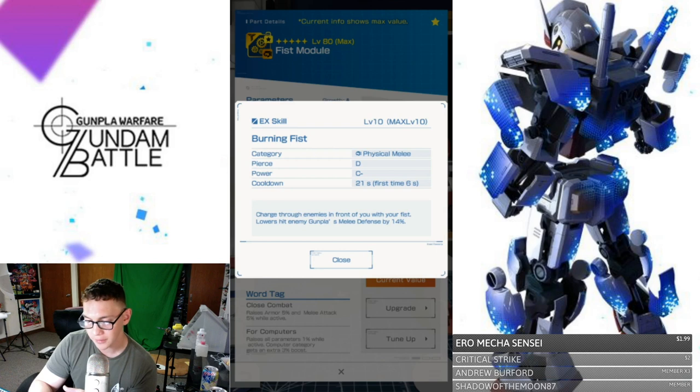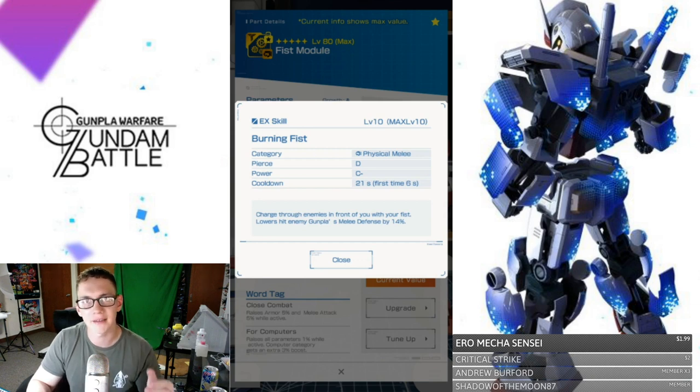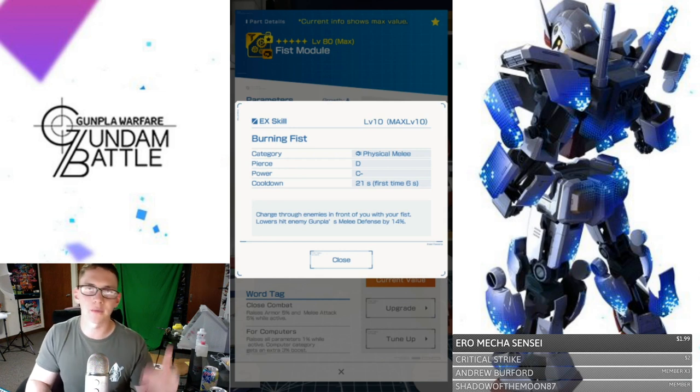This little ability charges enemies in front of you with your fist and lowers hit enemy Gunpla's melee defenses by 14%. I don't know if this percentage decrease only applies during the attack itself or if it's a debuff that lingers so you can follow up with basic melee. I don't think that's going to be the case because it would have had a time duration listed. So I'm guessing this is just incorporated with the attack and the debuff ends when the attack ends.